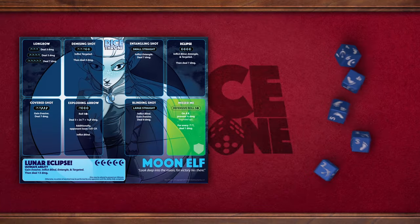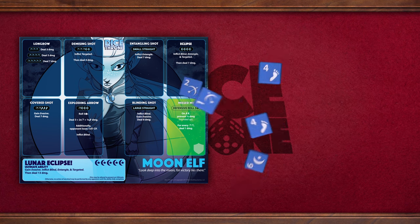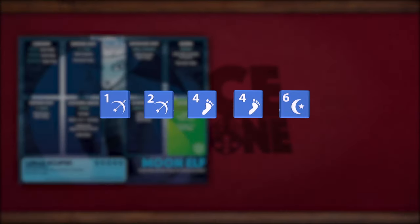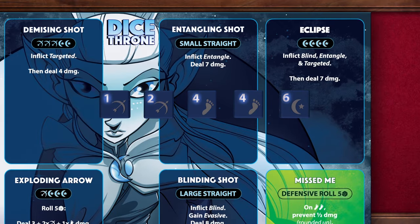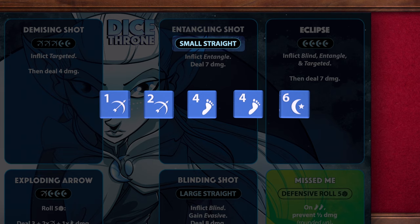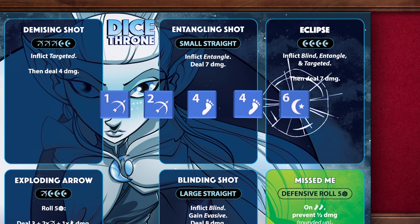It's time to roll some dice and activate some abilities. During this phase, a player rolls their 5 dice up to 3 times to activate a single ability on their hero board. The Moon Elf rolls all 5 dice and gets 1, 2, 4, 4, and 6. She first looks at the numbers to see if she has a straight. She could go for a small straight, which is 4 numbers in a row, in order to activate her Entangling Shot ability.